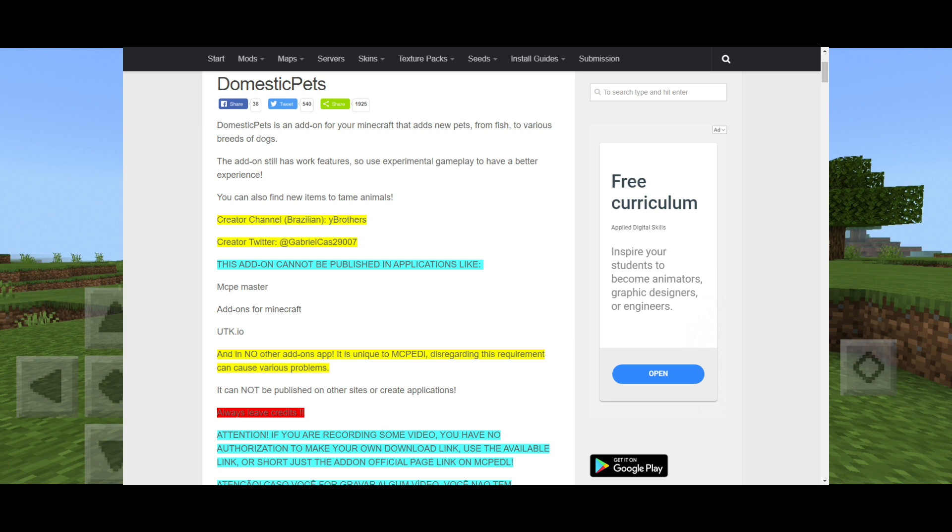You can also find new items to tame animals. The creator's channel is linked in the description below. Gabrielle Castro is Brazilian, and the YouTube channel is Wild Brothers.